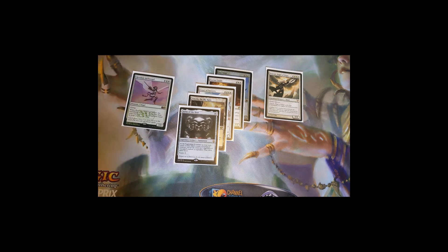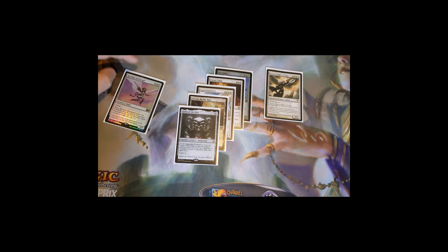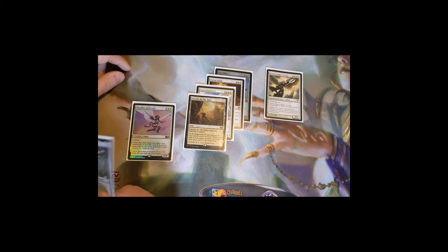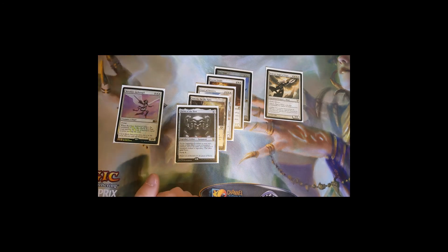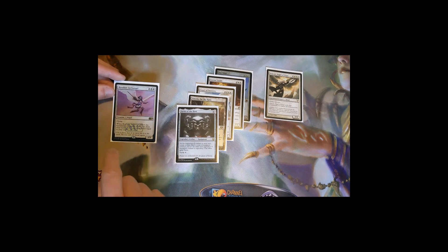Resolute Archangel is a seven-mana 4/4 angel: when it enters the battlefield, if your life total is less than your starting life total, it becomes equal to your starting life total. You'll draw a lot of hate with this deck and sometimes drop to low life, so this resets you from 10 back up to 40. Combined with Emeria, you can bring it back and reset your life total again in the late game if needed. It's a super helpful safety valve.